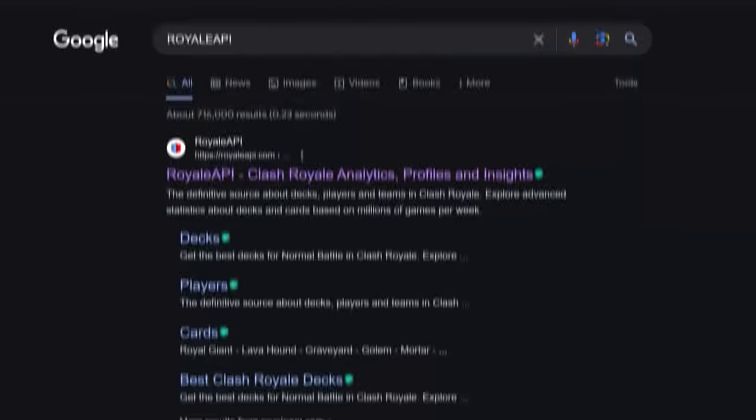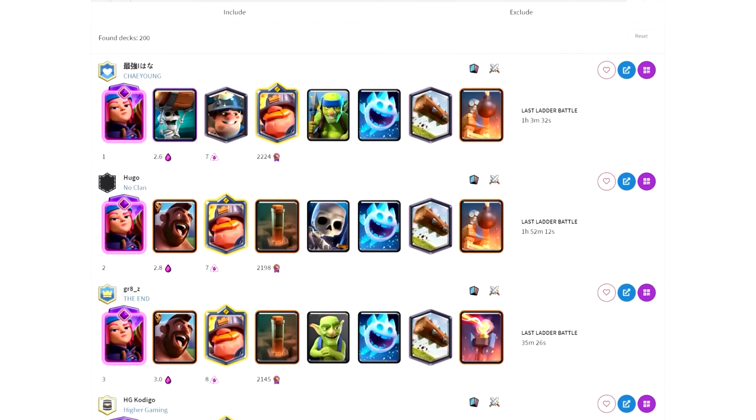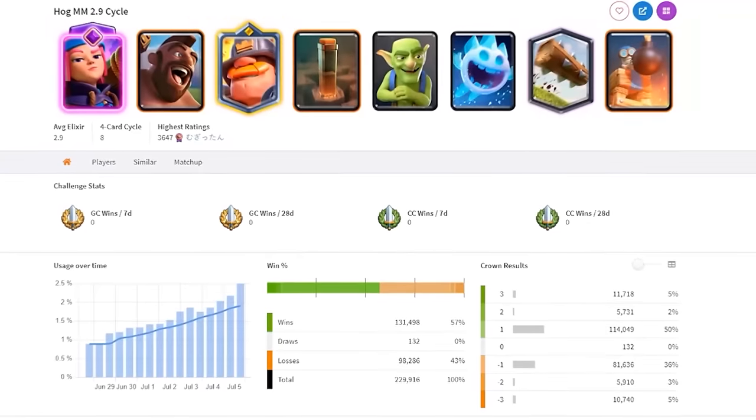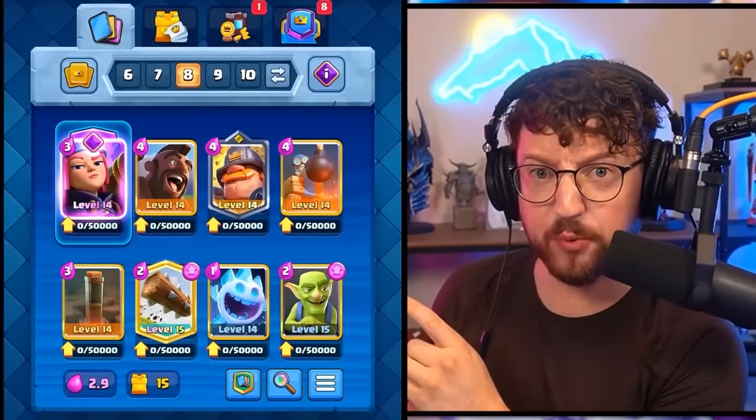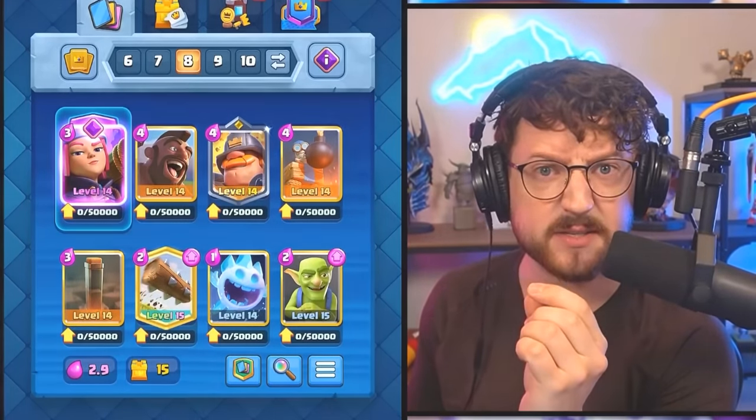Heading over to Royale API to find the highest rated Evolved Firecracker deck, and it looks like we have a 2.9 Hog Firecracker cycle. This deck looks pretty good, but how many wins can we actually get?